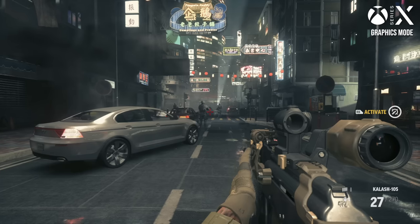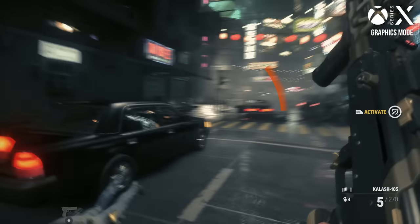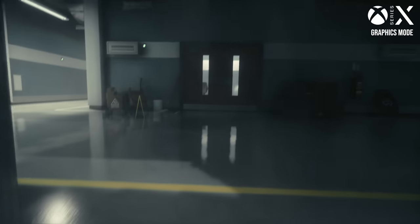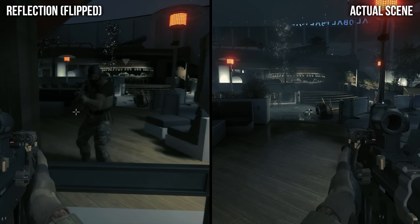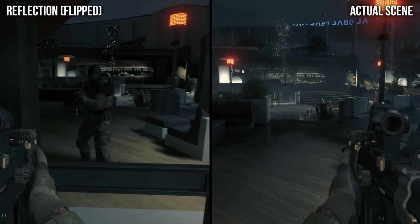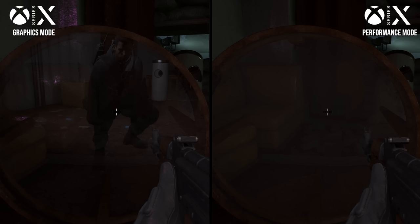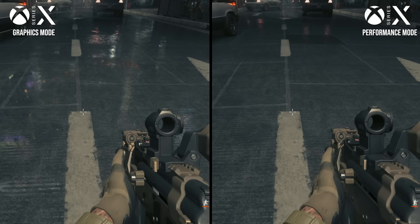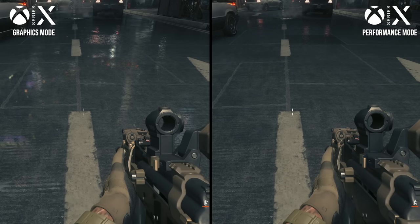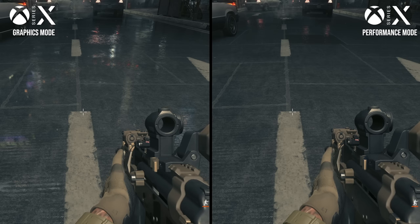We also see the return of RT reflections. The overall implementation looks similar to Control — reflections look beautiful and are packed with detail. The reflected world has been simplified somewhat, but shadows are still present in the reflections as well as dynamic objects. Like Control, even semi-matte pipes and walls get RT reflections here. Ray-traced reflections are visible on transparent materials too, adding sharp see-through reflections to glass surfaces. The only annoyance with the RT is that it is restricted on consoles to the Xbox Series X, and even still, only in the graphics mode on that console. There's no RT whatsoever on Series S.